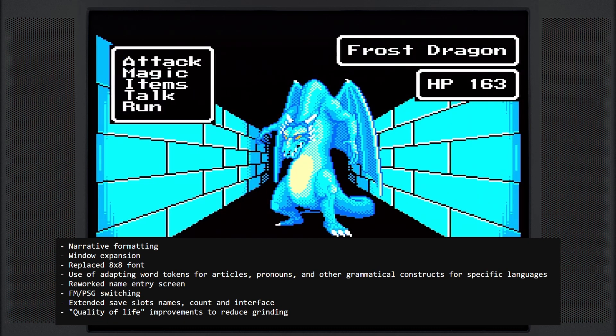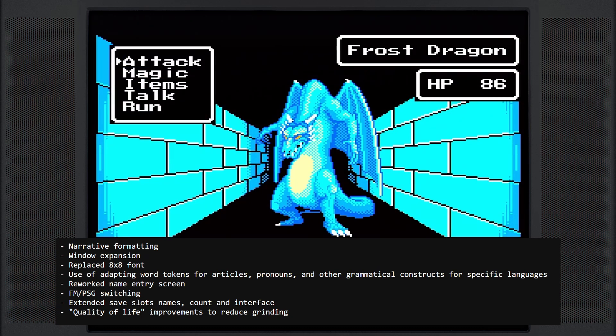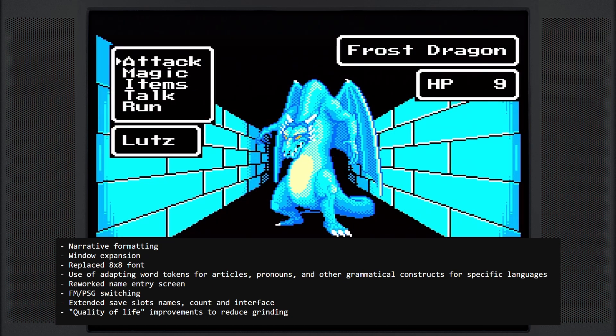Narrative formatting. Window expansion. Replaced 8x8 font. Use of adapting word tokens for articles, pronouns, and other grammatical constructs for specific languages. Reworked name entry screen. FM/PSG switching. Extended save slot names, count and interface. And quality of life improvements to reduce grinding.